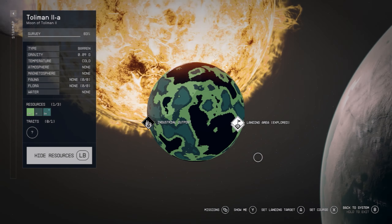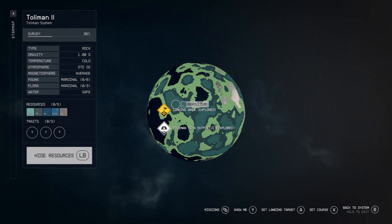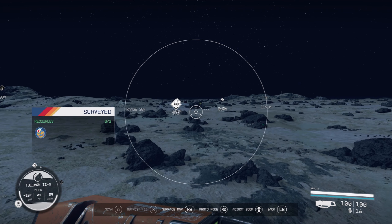If you do a quick resource scan, Beryllium shows up as kind of a turquoise-bluey green. It's the larger patches on the map here — just select a landing spot anywhere nearby.